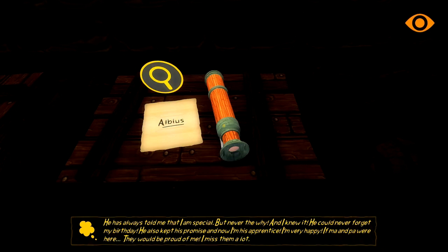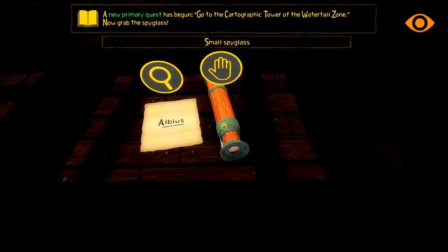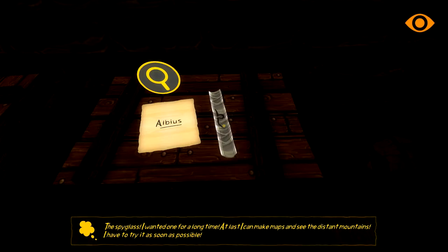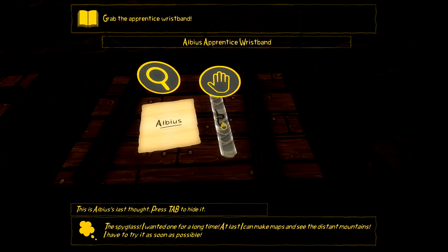Now I'm his apprentice - I'm very happy. If my parents were here they would be proud of me. I miss them a lot. Then we're gonna take the spyglass. The spyglass - I wanted one for a long time. At last I can make maps and see the distant mountains - I have to try it as soon as possible.